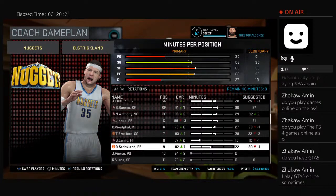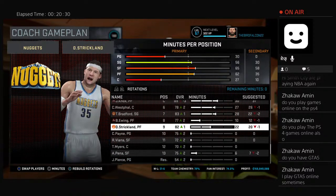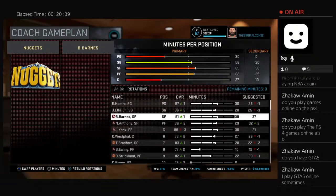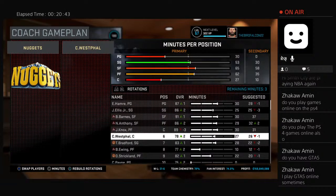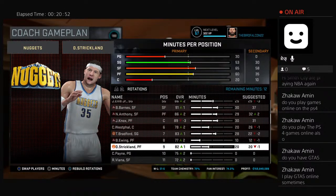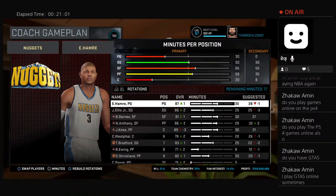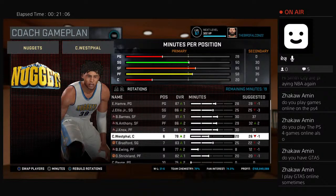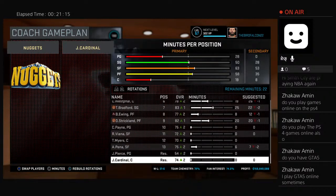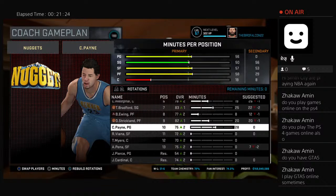Payne's sitting there at zero minutes, but that's not going to happen. I'm going to have to play around with these minutes. Alice can go to 25, Westfall back to 20, Strickland can go to there, Ewing to eight, Bradford to 25, Hamry to 28, Pena to zero — and all of a sudden we've got Payne back to his 28 minutes, just like that.